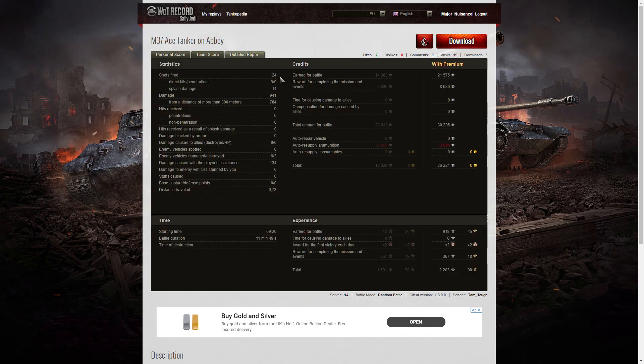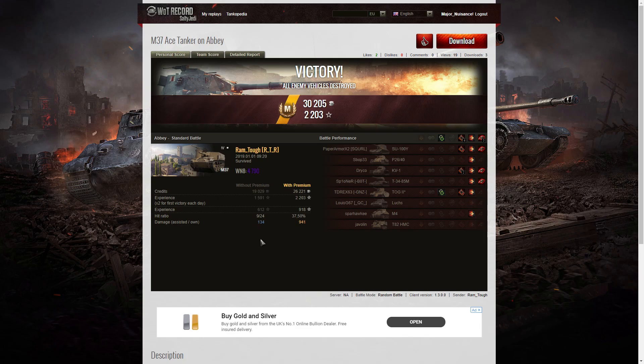When it came to kills, RamTuff was right at the top of the table alongside the box tank, the Hellcat, and the Panzer 3J — all with 3 kills. For base XP he was just underneath the Hellcat who had 761 base; RamTuff had 612, followed by the Panzer 3J with 588. He also picked up Pascucci's Medal during that game. In the detail report: he fired 24 rounds of 105mm ammunition, got 9 direct hits but no penetrations — doing splash damage on 14 occasions — for a total damage of 941 hit points, of which 784 were at more than 300 metres. On a premium account he earned 21,575 credits, plus 8,630 for holiday ops, bringing his total to 30,205.